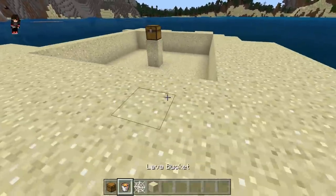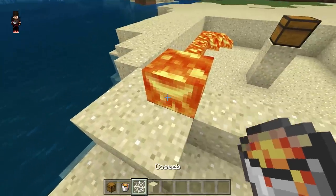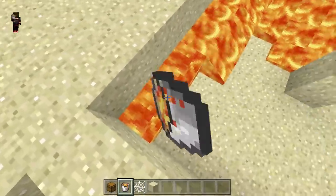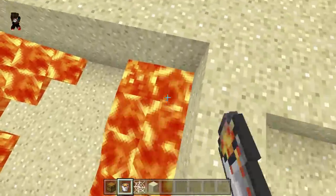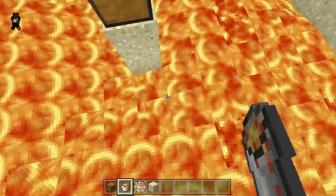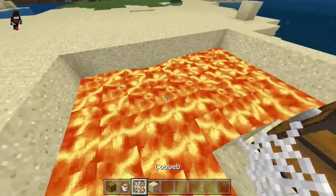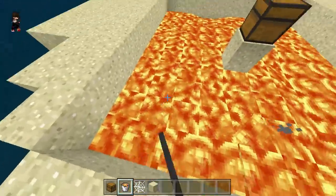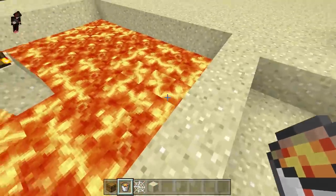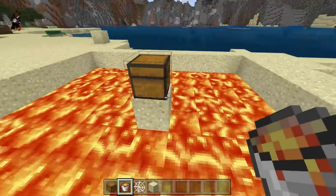Now let's place the lava here. You can place anything down there — you can even put some water — but I'm going to put lava because I'm pretty mean if people want to take my stuff. We are almost done, just need to fill it up with lava. I'll fill these small bits too because I missed some of them.